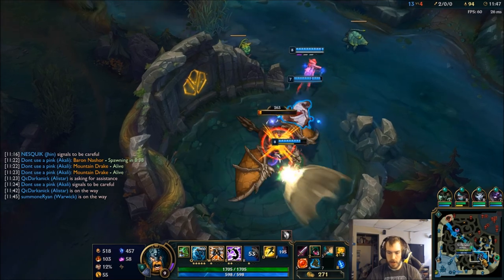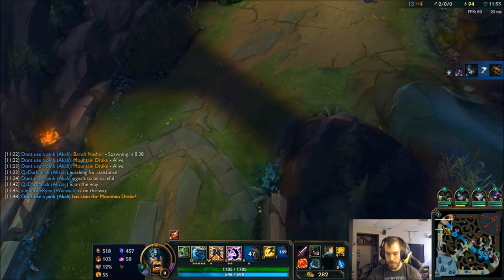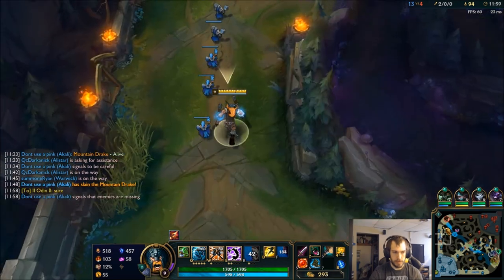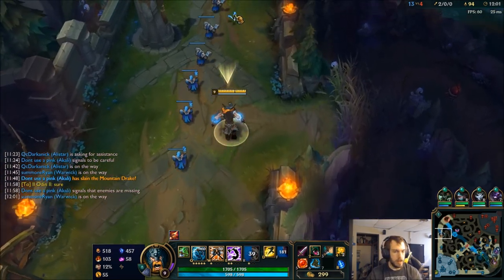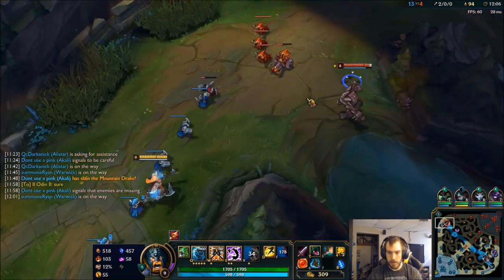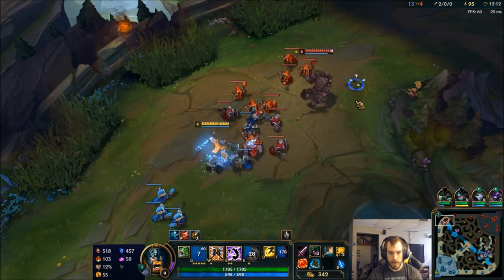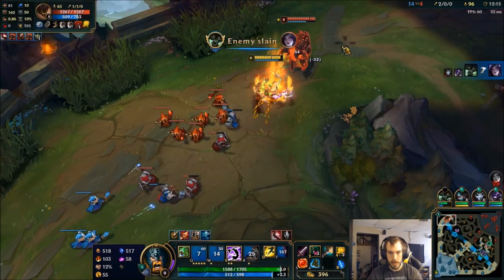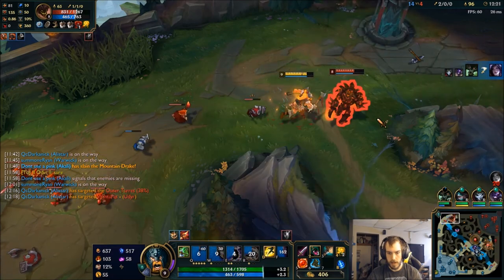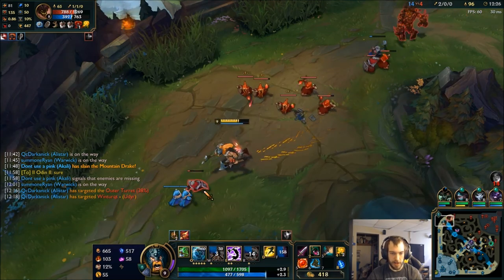Bot is securing the dragon, which is good. Conqueror isn't doing too much in the early game, but it got me those early game kills, so not complaining. You want the Olaf, you can't handle the Olaf.